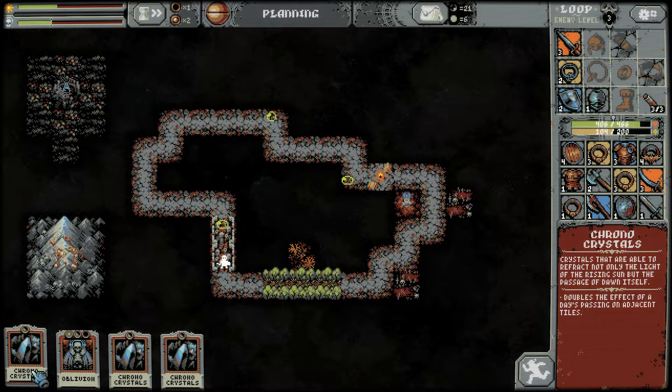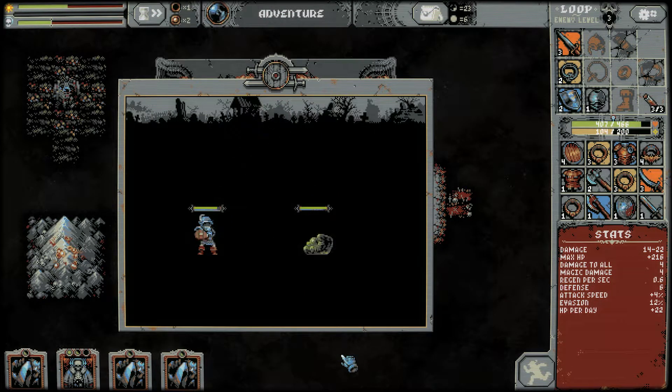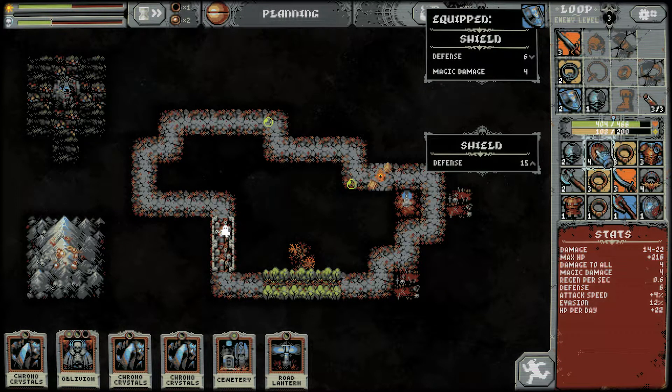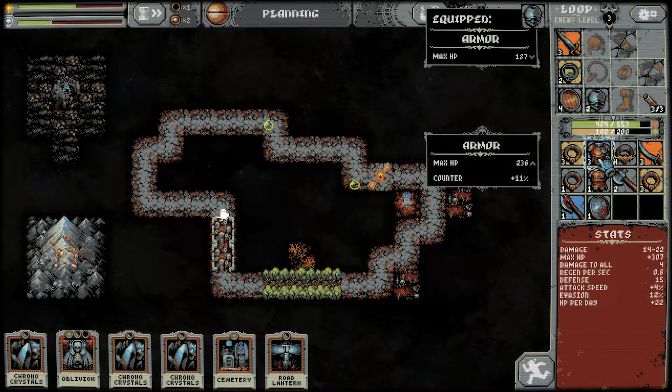If I do chrono crystals — these are just per loop, right? On each loop, not per day. So it doesn't help that at all. I was going to say maybe the chrono crystals would affect that, but it doesn't actually make an effect there. We got some better shields now — defense 15, that's probably worth it. Let's put it on. Max HP up to 187 now. Actually this is even better probably — 286 with counter 11%. Awesome.